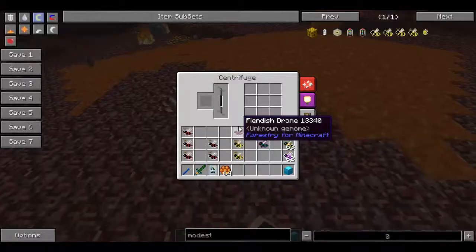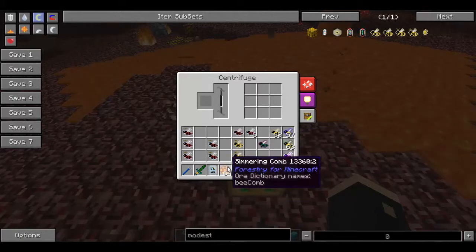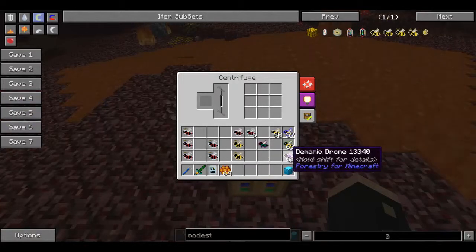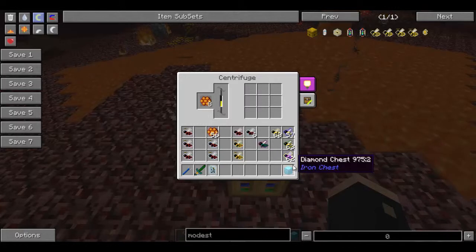What we're going to do is show you what they can make. All three of them are going to make a Simmering Comb. The Fiendish also has a nice little chance of making Ash - I won't worry about explaining what it is because you can check that on the wiki. And the Demonic, which we're about to be creating, will create the Simmering Comb as well as Glowstone, which can be very useful.